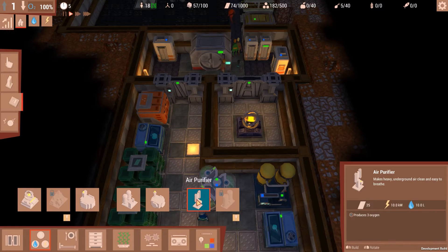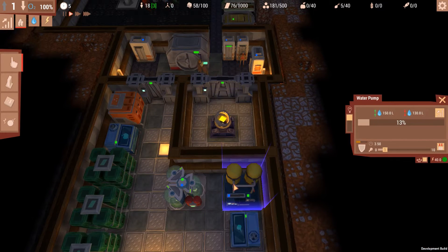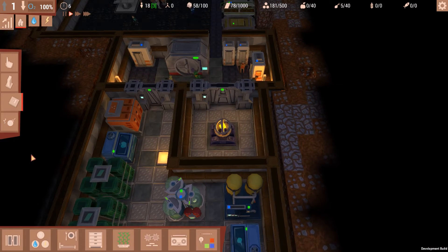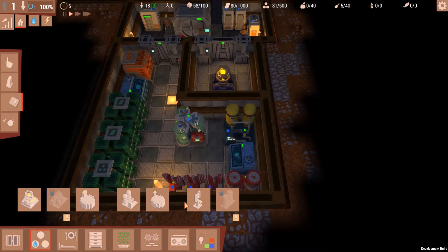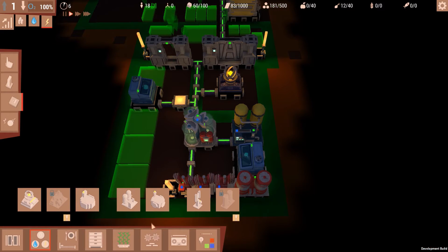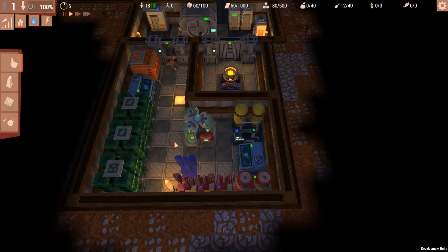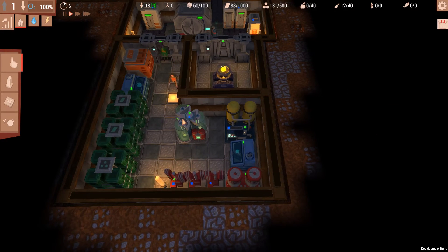It costs 10 water and 10 power. Can I afford 10 power and 10 water? I can afford 10 power; I can kind of afford 10 water — not really, but kind of. For this, I kind of have to just suck it up and do this. I think these can just sort of be next to each other wherever... actually they do have to be accessible for repairs.